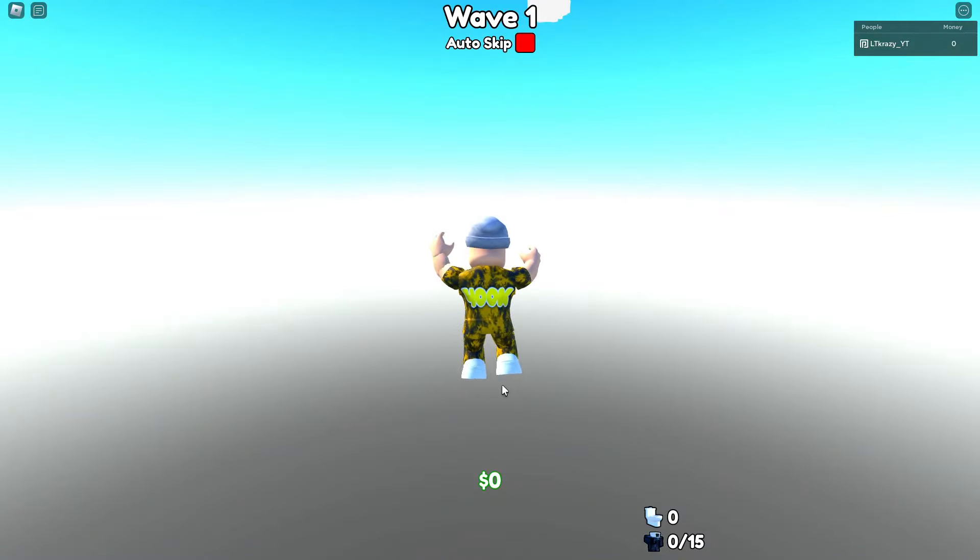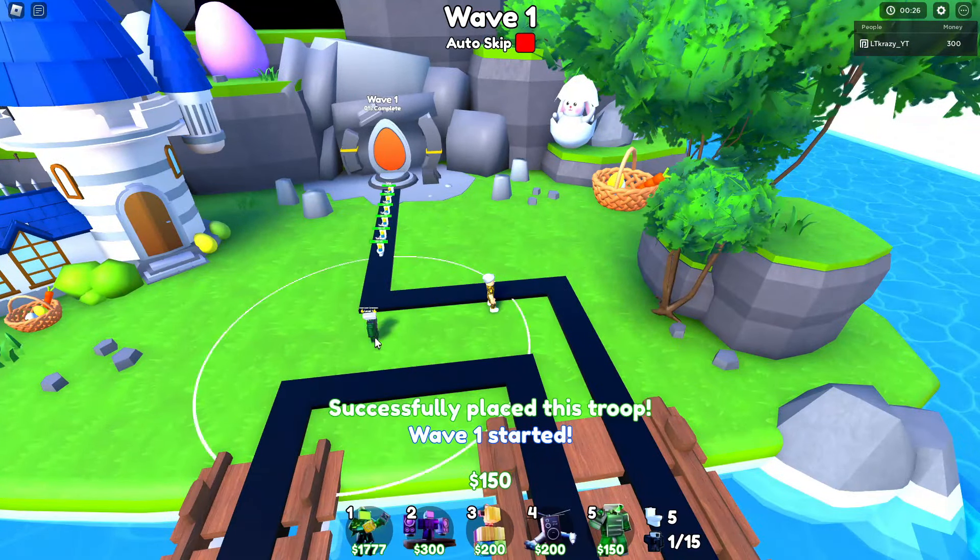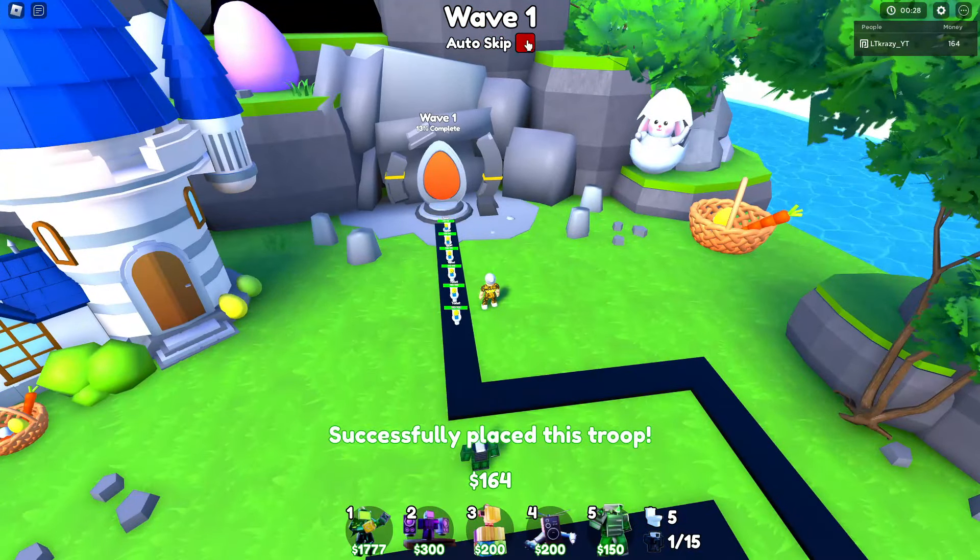Hopefully it's a good one — I don't know what's gonna happen, to be honest. Whoa, look at this map! They killed it again — this map is beautiful. Holy smokes, look at it. They got a nice little water fountain here and a nice simple track. I think it's gonna be pretty nice, but you can't place units in the water, which is gonna make this map pretty darn difficult.